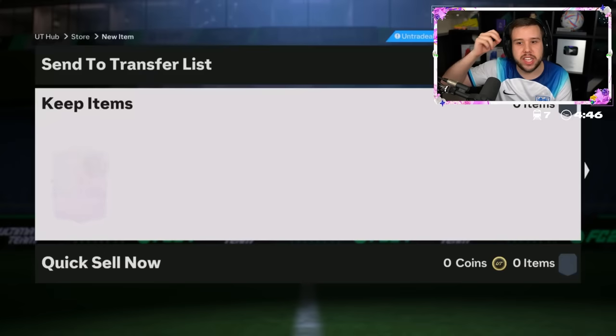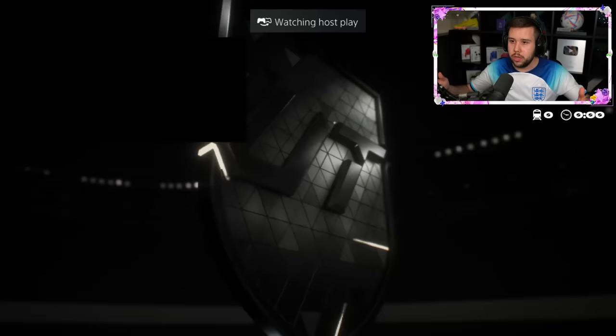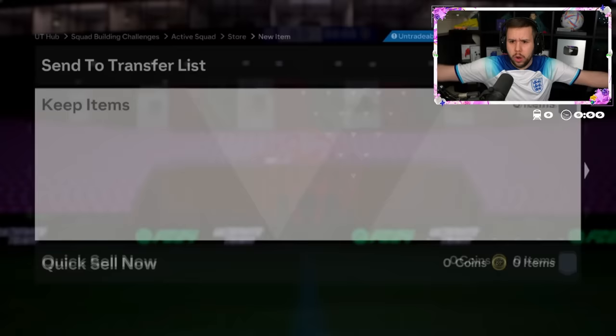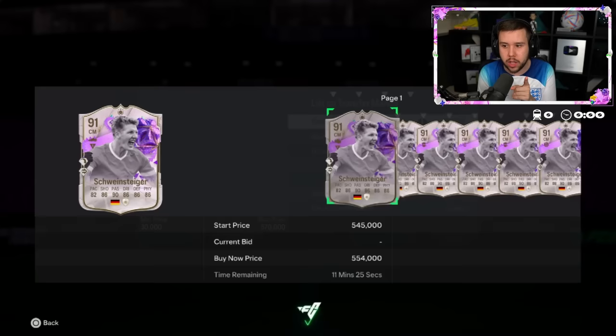Three foot birthday icons in one pack! Klose, Van der Sar and Nesta. He's not messing around — straight into it. Hold on, stay calm. Is that really an inform? An inform icon for birthdays?! Pires, Nesta and Schweinsteiger — he didn't even get a foot birthday card but we're not complaining. Schweinsteiger is nice. Is this the five-star skill move or the weak foot version?